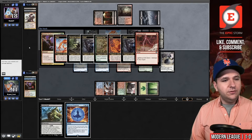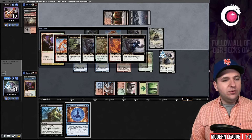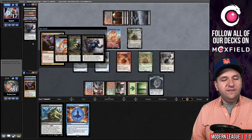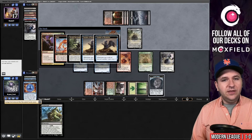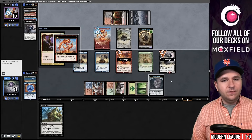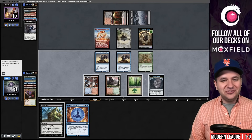Looks like a Lightning Bolt — we go to eight. They're fetching to 17. Grief happens, they have another Fury. My Fury happens. Generous Ent creates a Food Token. Their Grief resolves — they can discard one of these cards that just doesn't matter. I get two Curator triggers and put Otawara and Grief on the bottom. Bowmaster triggers, Fury triggers.